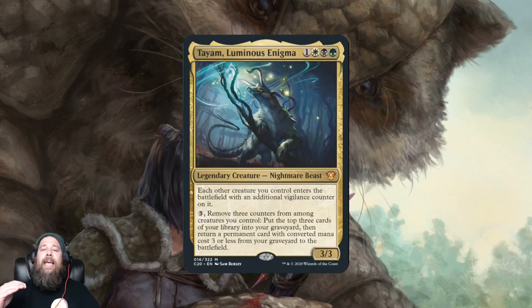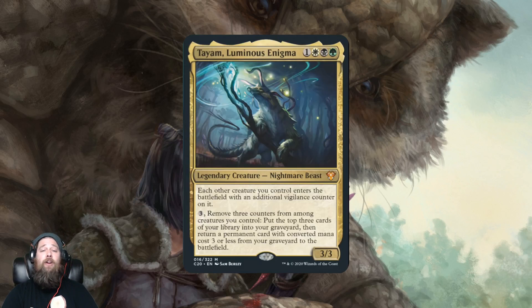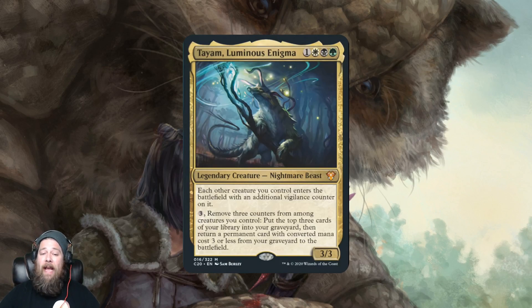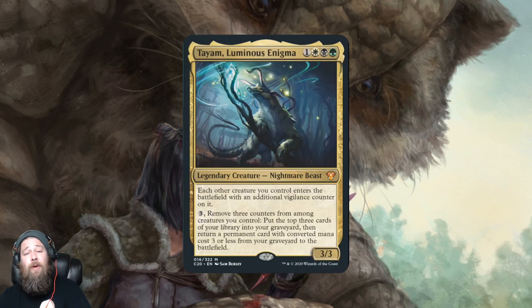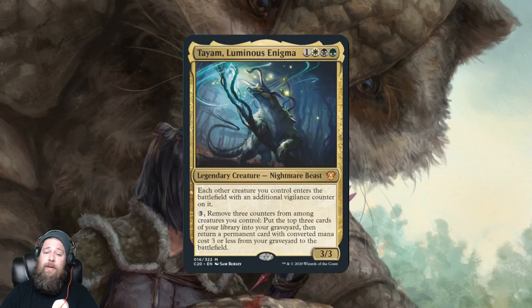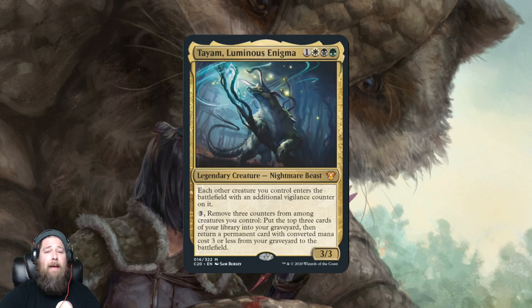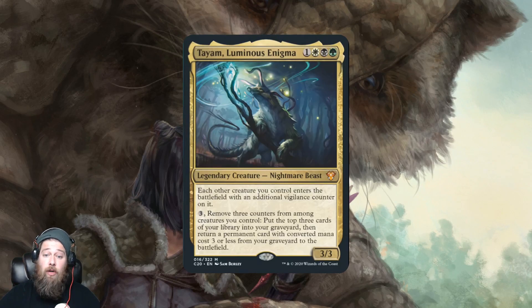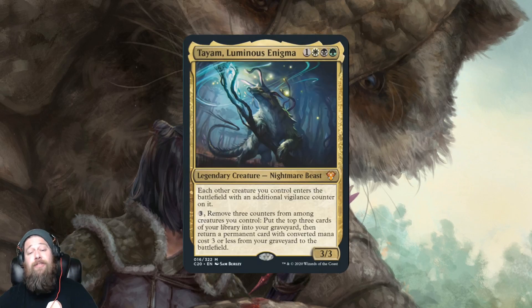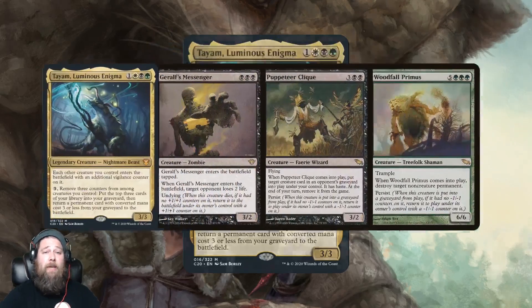Tayam, Luminous Enigma is a weird one — an Abzan nightmare beast, four mana, three-three. Each other creature you control enters the battlefield with an additional vigilance counter, so basically as long as you have Tayam out, all your creatures have vigilance. You can pay three mana and remove three counters from among your creatures to put the top three cards of your library into your graveyard, then return a permanent with converted mana cost three or less from your graveyard to the battlefield. When you read this, it doesn't seem all that powerful — the ability is expensive and you're removing counters from your creatures, which normally you want.